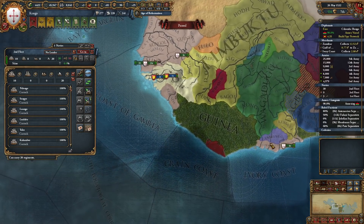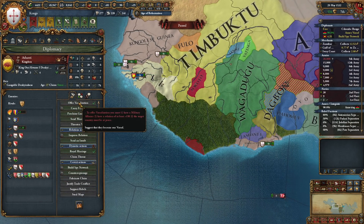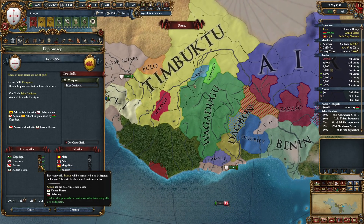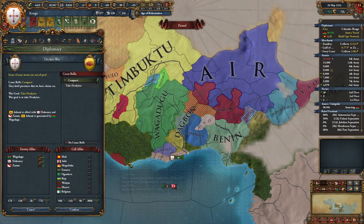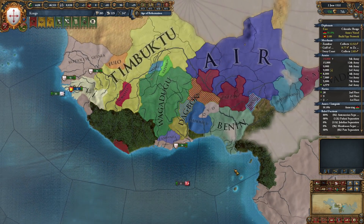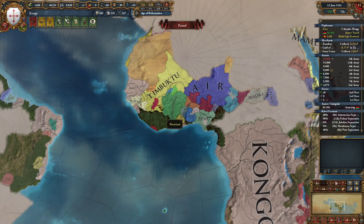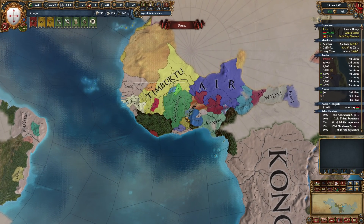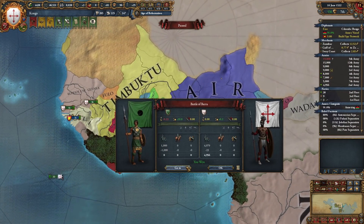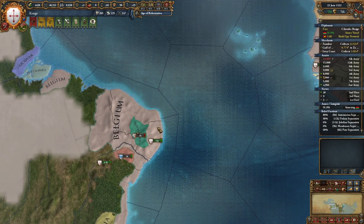I think I'm going to declare on Shanty — just make them co-belligerent. I think I'm going to core most of the land here. I will make one big vassal of Mali, taking a bit more land, and the rest will be cored by me because we have a lot of vassals here already that need to integrate.